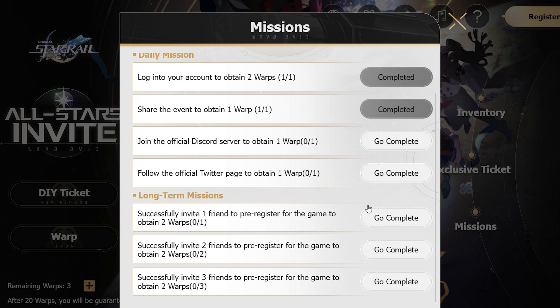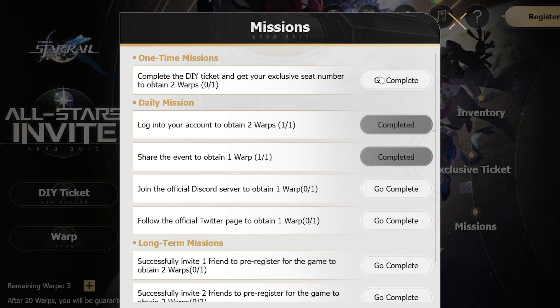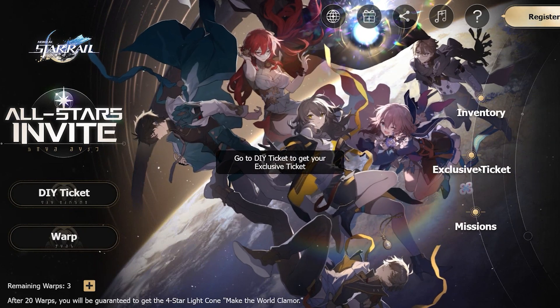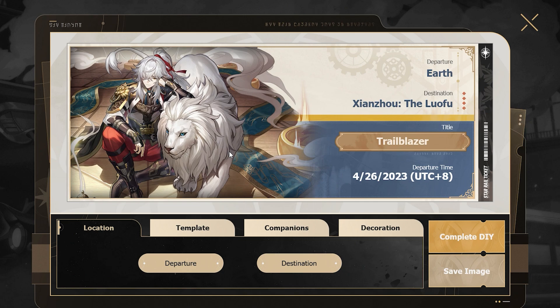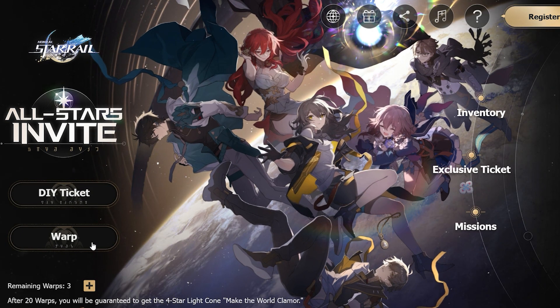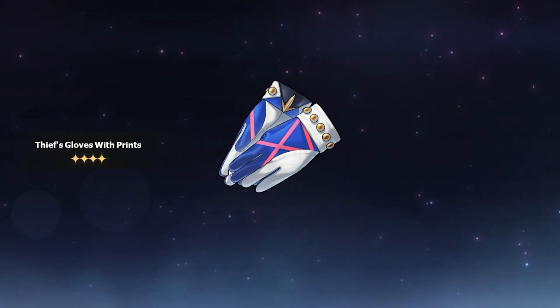Joining the Discord gets you an extra warp, joining another gets you one more, and if you successfully invite one friend you get two warps — two warps, two warps, that is how it goes. The one-time mission is to complete the DIY and get your exclusive seat number to obtain two warps. There's also an exclusive ticket you can craft — it's like a train ticket, fitting the game's theme. Once you earn these warps, you use them over here.